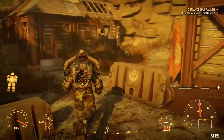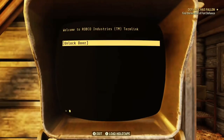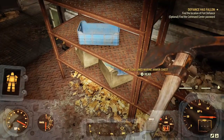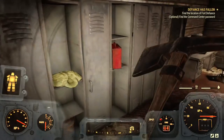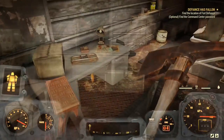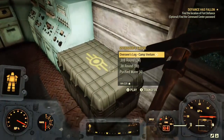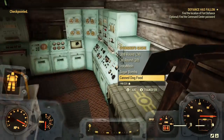Now that we've got the computer terminal password, we can head back and actually open the door via the computer. My lockpicking skill is at three, so I've already picked the lock and opened the door. Once you enter the room, take a look around — there's a lot of very useful items inside this building. You're going to find a lot of information about the Brotherhood of Steel, some on that computer and a few holotapes laying around as well. We also find a steamer trunk with quite a few things, and the Overseer's Cache. Don't forget to pick that up.